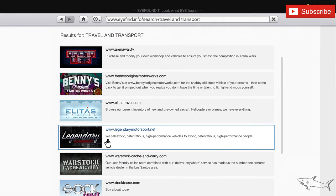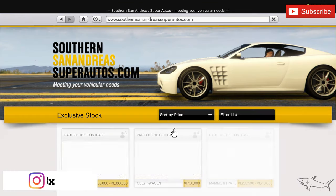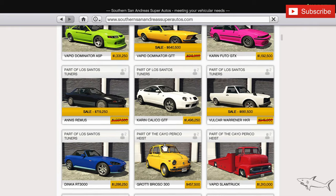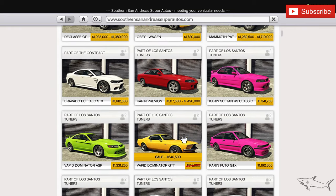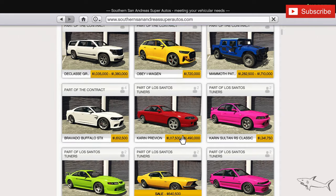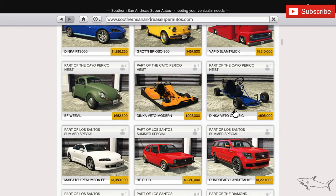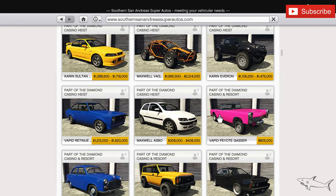Just go to Southern San Andreas Super Autos and the car will be right there for you. Here it is — the HKR, 661k down from 945k.